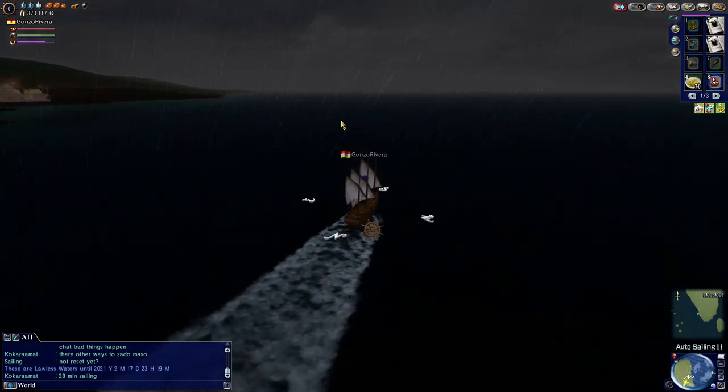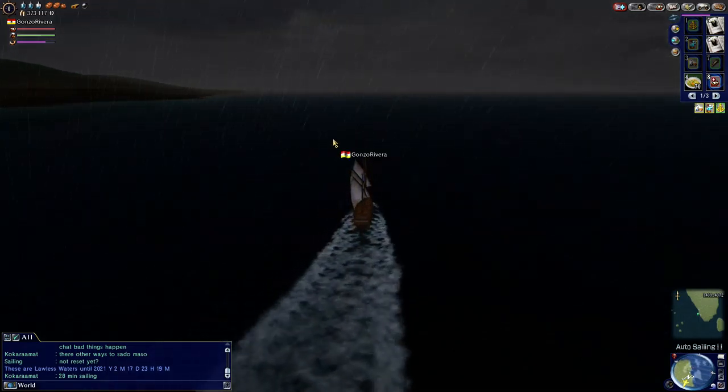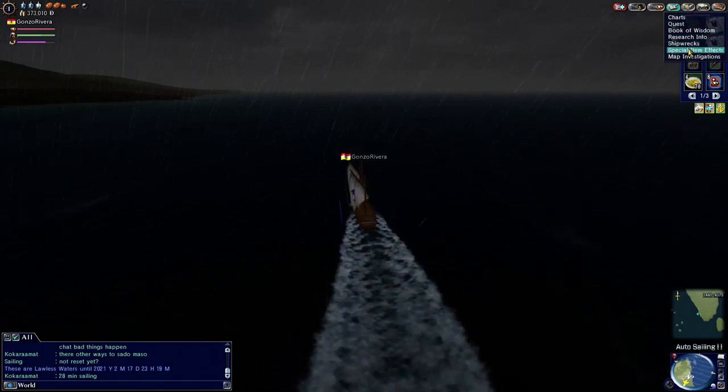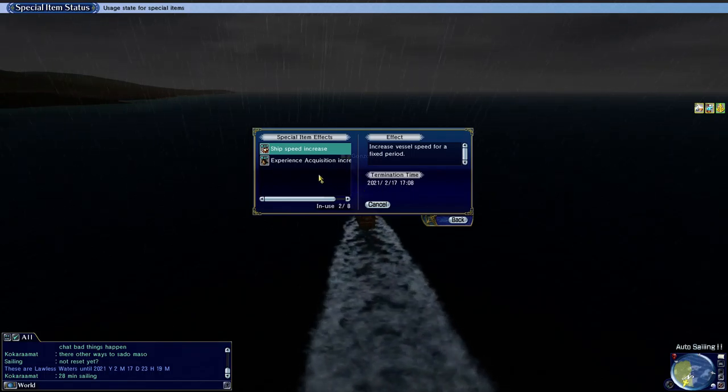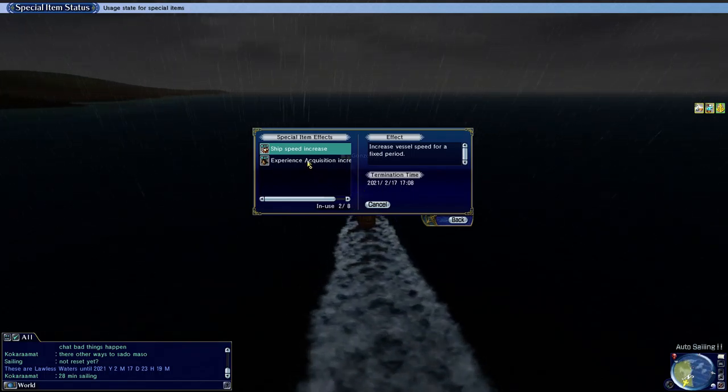I've already used a speed boost of 10% for 30 minutes and an experience boost of 50% for 5 hours, because I plan on playing for a good while. I figured this would be a good chance to do the port permit quest, port-hop, and get all the adventure experience I can by visiting these places — adventure experience for sailing in a new region, for porting in new regions, and getting these port discovery cards.